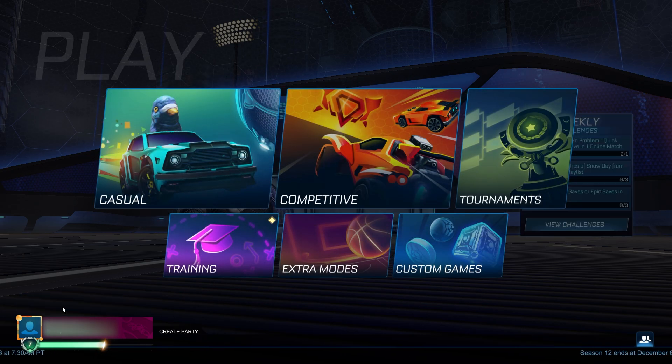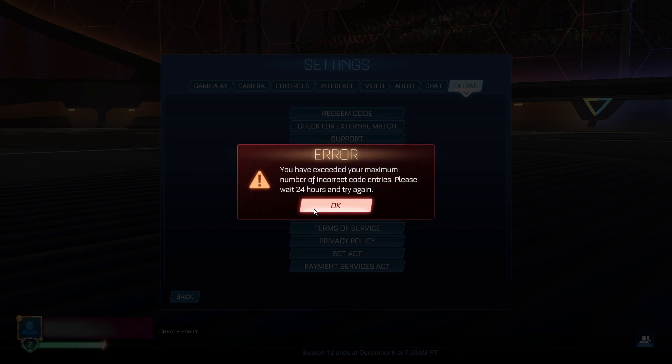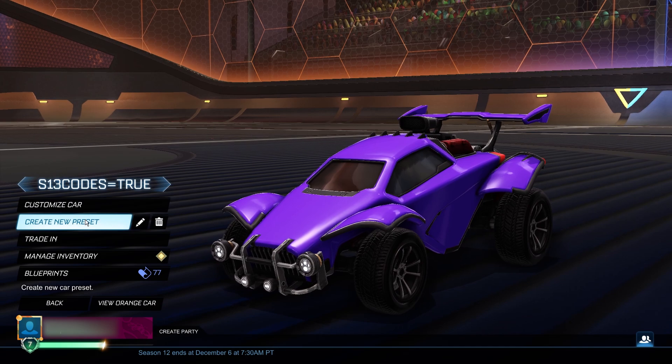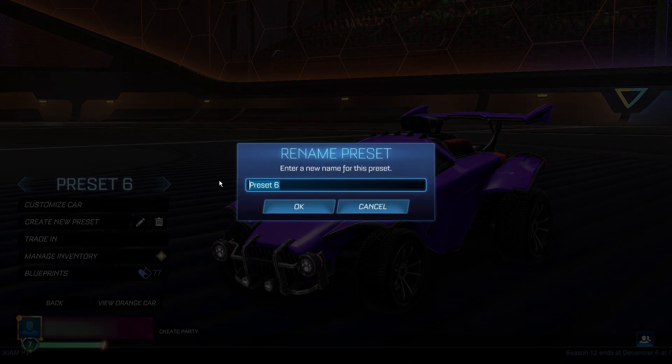Then go into settings, extras, redeem code. This isn't the actual code — it's not going to give you anything, it's just one of the steps to help with the process. It's going to be 's13codes.redeem' — type it in exactly how I've done it. Then go back into your garage and create another new preset — don't delete the first one. Rename this new one to 'codes.redeem equals true.' Copy it in exactly how I've done it, then click OK and go back to the main menu.